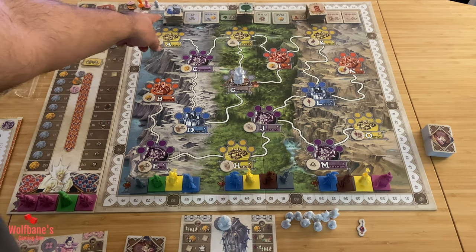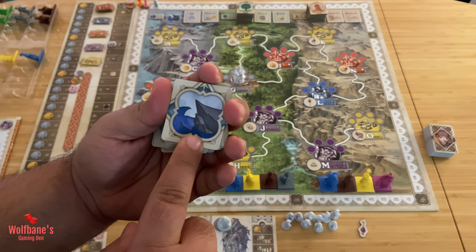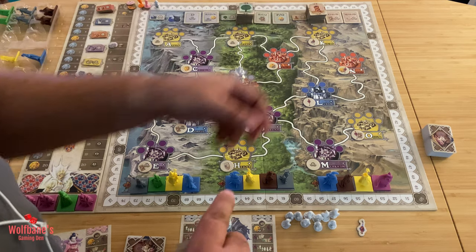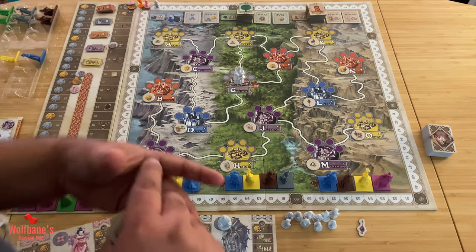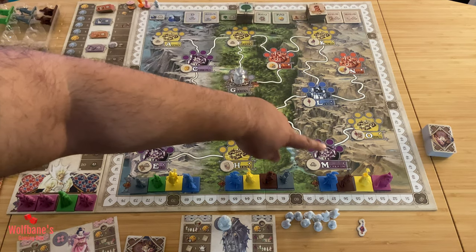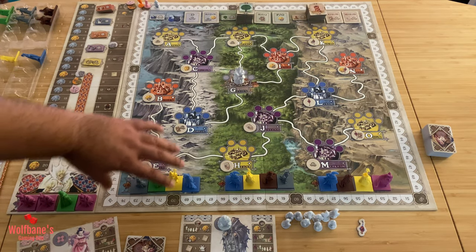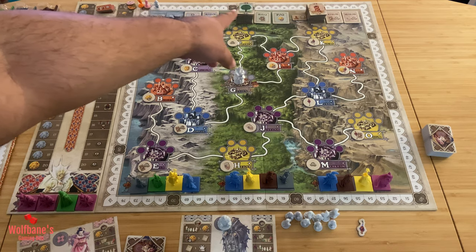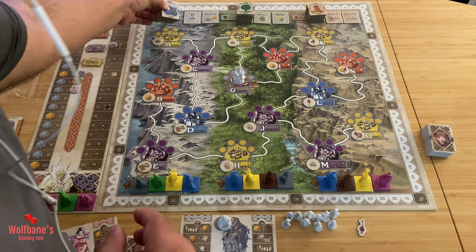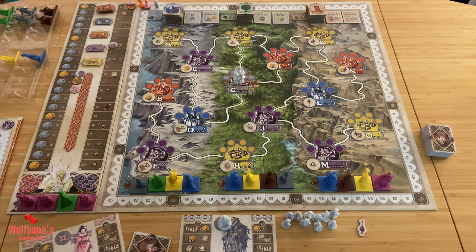Now look at the development tiles that the game comes with. All these development tiles are of three different types and can be separated out based on the artwork on the back. Separate the three categories, give each a shuffle. They have their own dedicated space at the top of the board. The game board area is broken into three broader regions, identifiable by color scheme — green, brownish-yellow, and gray. Each development tile type corresponds to one region. Shuffle each pile face down, then draw the top two face up for each region.